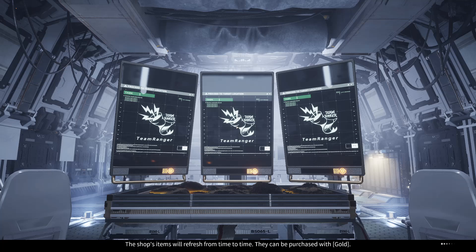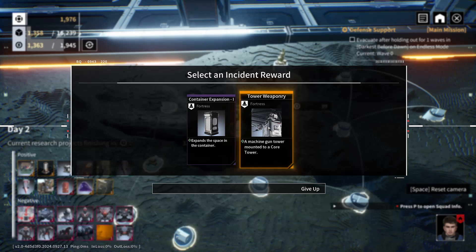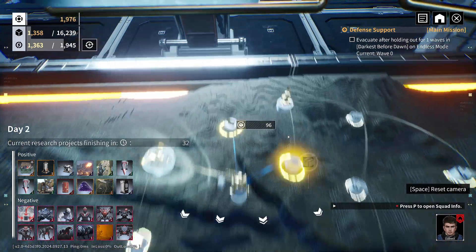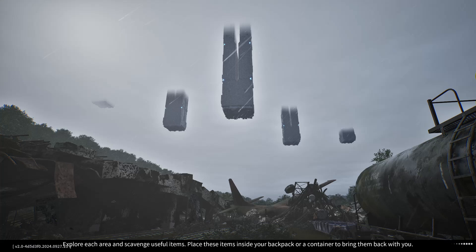Combat mode activated. Let's see what else we've got. More space in the container. Machine gun tower mounted to a core tower. Container space, I guess. So this one looks like it's not got that golden tinge to it, but this one has - so this one's worth going to. Higher chance of finding heroics. That said, it's a higher chance, not a guaranteed chance. We'll see what we can see.